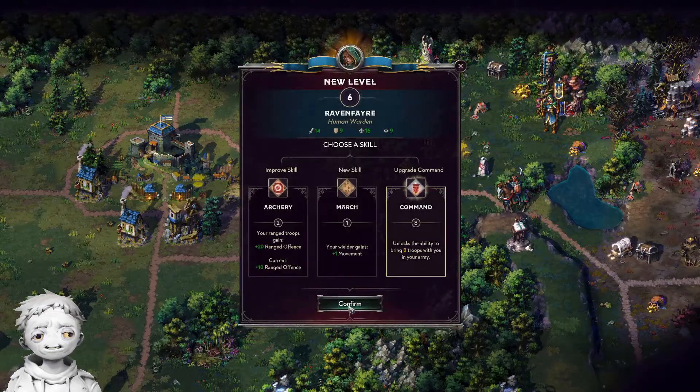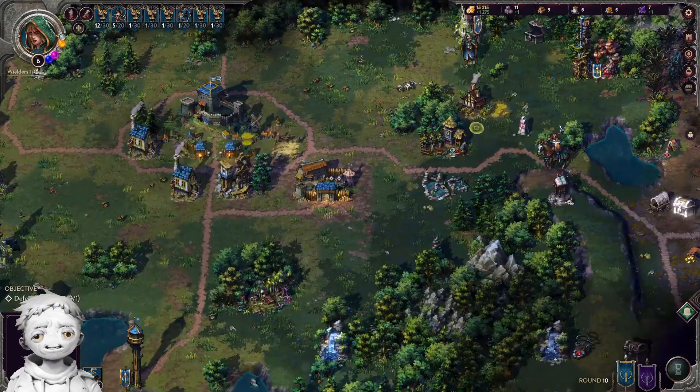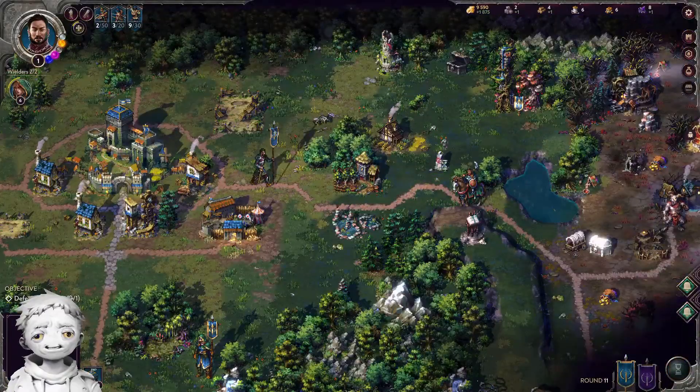Heroes of Might and Magic 3 is a very different game — in it you could have 7 stacks of units on every hero from the get go. That is not the case in Songs of Conquest, but there is still some inspiration that can be gleaned from the way of the meat.